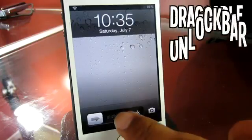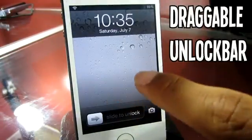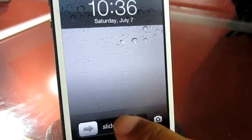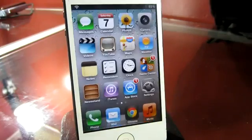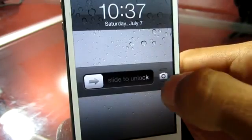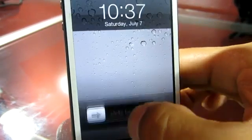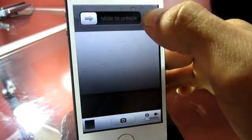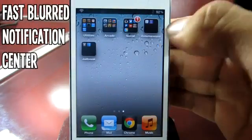The second tweak I have for you guys is called Draggable Unlock Bar. You can find this one in the BigBoss repo for free. It allows you to drag your slide-to-unlock bar wherever you want. You may be asking how this tweak is helpful — well, if you have widgets on your lock screen due to other Cydia tweaks, you can move it out of the way. A cool thing is that it doesn't disable swiping up to view your camera; you still have that ability.